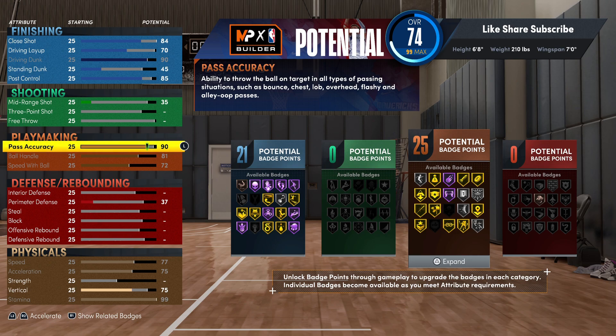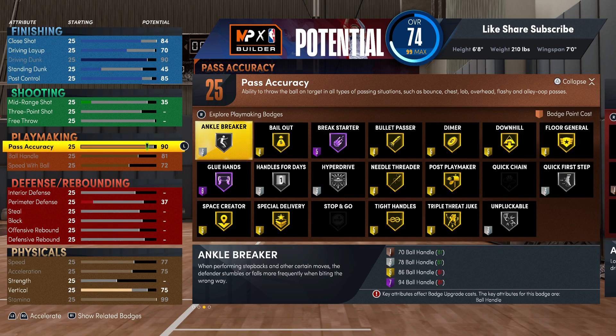As a 6'8" depending on what game modes you're playing — if you're playing in the park you'd actually be considered a big at 6'8". You got enough playmaking badges to cook up, crack ankles, and still have your gold bullet passer, dimer, and post playmaker for the squad. I'm gonna show you how to set the badges up and how much each badge is costing.